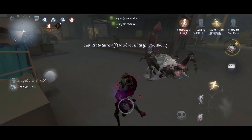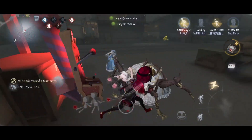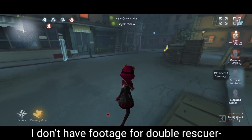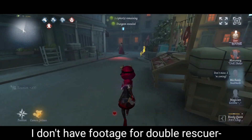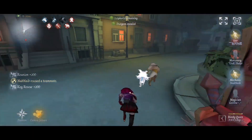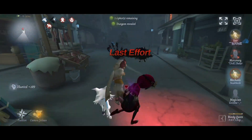Furthermore, in single rescuer team compositions, Mechanic acts as the second rescuer. However if the team already has two rescuers, it is best to carry 3-9. This is because there is a higher chance of you having to be first kiter since the hunter would not want to chase a rescuer early game. Though, if one of the two rescuers is a coordinator, I just bring 3-6 as they may bring 3-9.